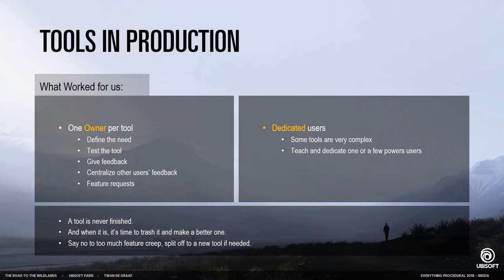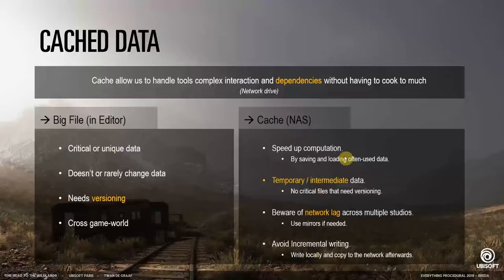The tool itself is never really finished, and when it is, throw it away — because there's probably a better tool you could make instead. Also in terms of larger tools, be careful about scope and separate the tool if it's better. To communicate between our tools, we have two pathways.